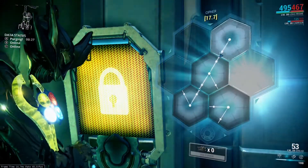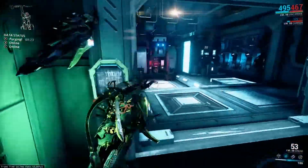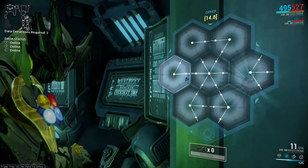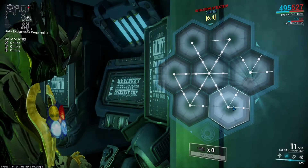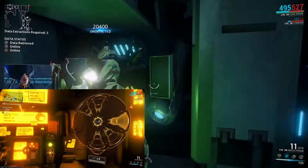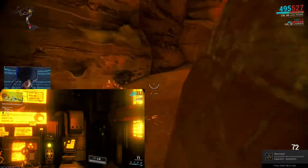I think this is one of the only things that the new update 15.13 has that is actually good. Another thing you guys should know is that depending on which faction controls the tile set, that determines the type of consoles you get. For example, if you get Grineer, you get one type. If you get Corpus, you get the circular thing that walks around. Just keep that in mind.